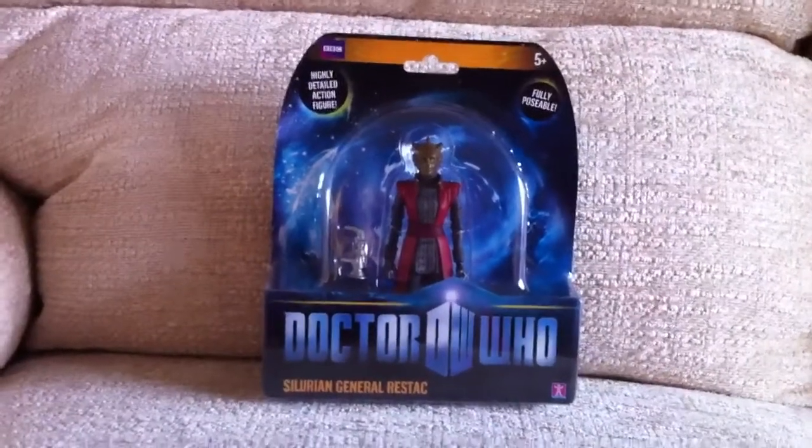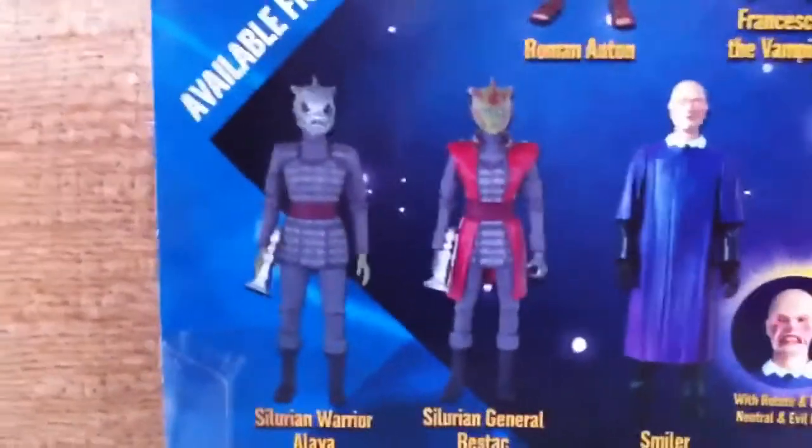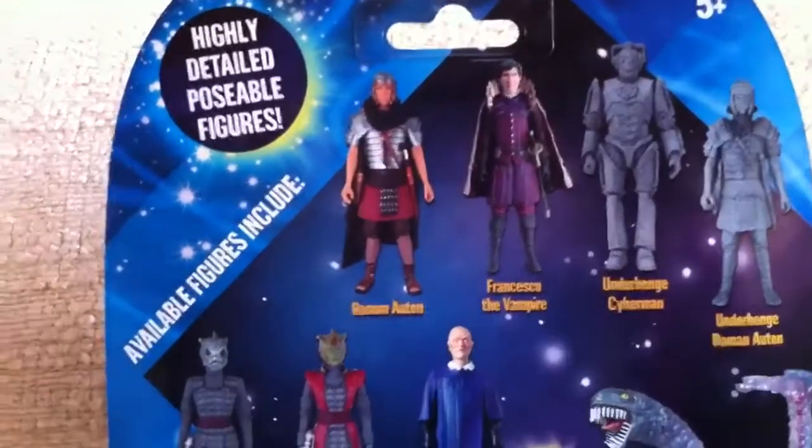On the front, all normal — highly detailed action figure, fully poseable, everything's the same. But on the back it's got the same layout as the Underhinged Cyberman that I did. The backing card's the same but it's new for this wave. Both the Silurians, The Smiler with Two Heads, Prisoner Zero, both the stone figures, and Francesca and the Roman Orton.